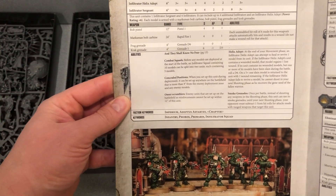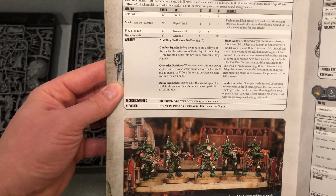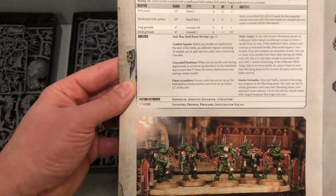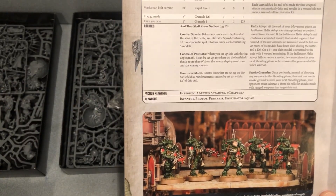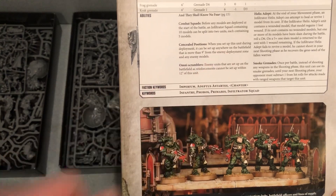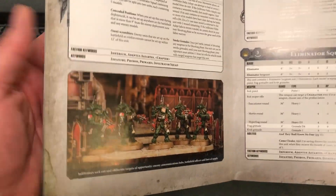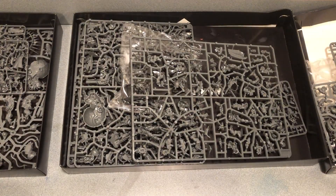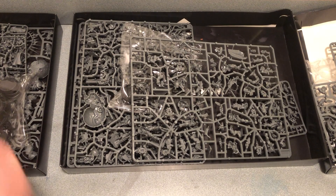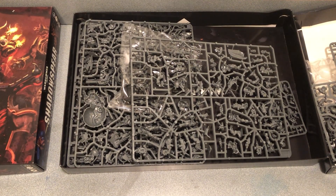The biggest thing with Infiltrators is nobody can reinforce within 12 inches of them, which is nice. You can give them an apothecary — basically a medic. When you set up this unit during deployment it can be set up anywhere on the battlefield that is more than nine inches away from an enemy deployment zone. I don't know if Gene Stealers are doing well enough for that to be a huge stopper, but you can really put them right up there and force your opponent to reveal their entire army right off the bat.